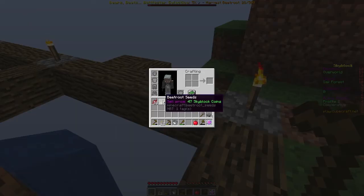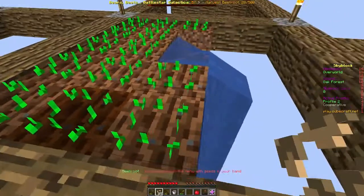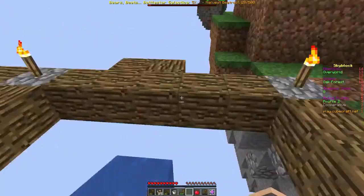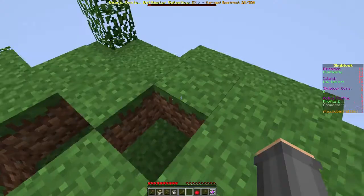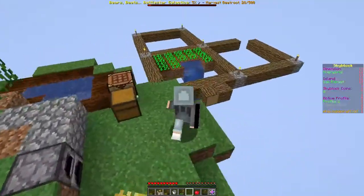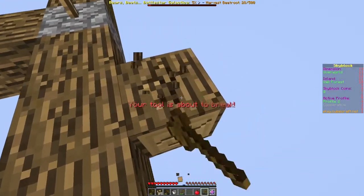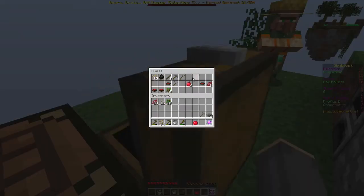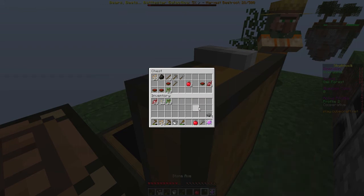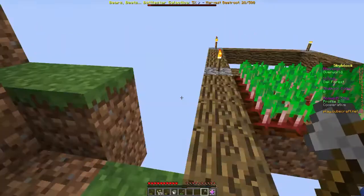There we go — let's plant some beetroot seeds. There we go. Let's grab these saplings — nine saplings, not bad. Let's cut down this log, it's about to break. I already have it right here. I don't know what to do next — it's already all fully grown! Let's get some more dirt.